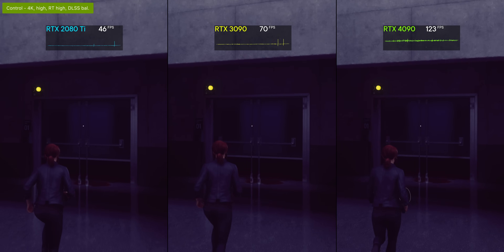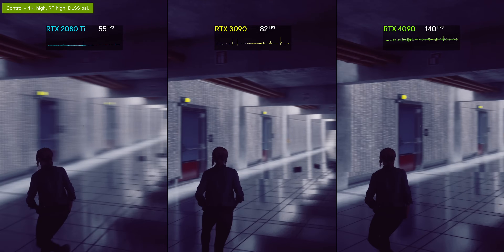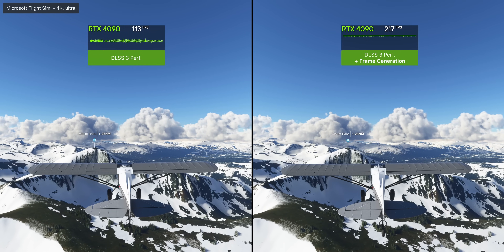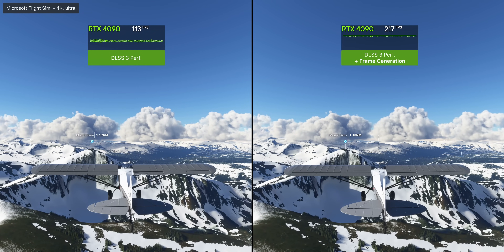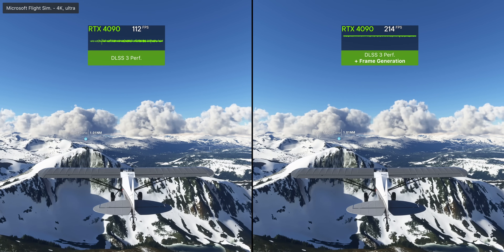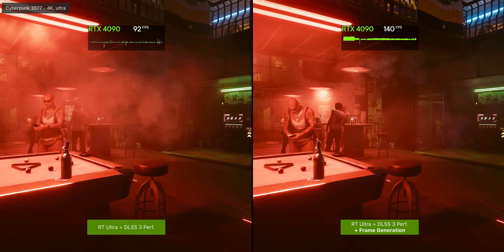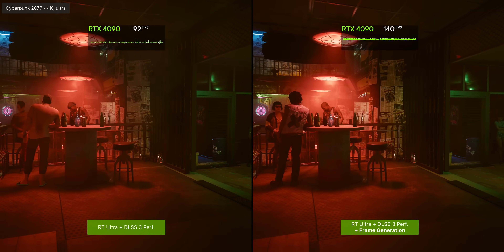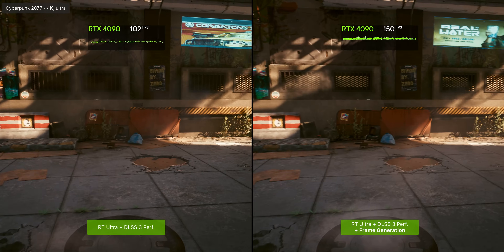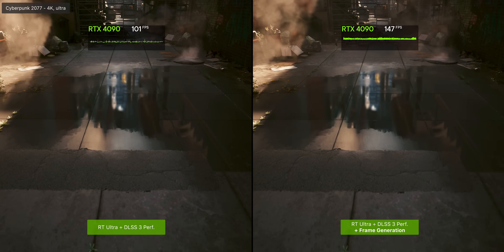Here we're looking at Control running at 4K, everything maxed out including ray tracing, with DLSS set to balanced mode. The RTX 4090 has a new trick though — DLSS 3's frame generation feature. In a nutshell, it compares two already-rendered frames and uses AI to create a completely new one in between them, artificially increasing your frame rate by inserting AI-generated frames. In Cyberpunk, that's about a 50% bump, comfortably running around 140 fps.